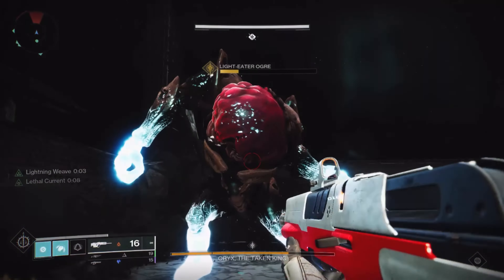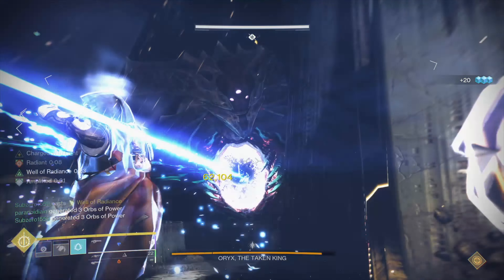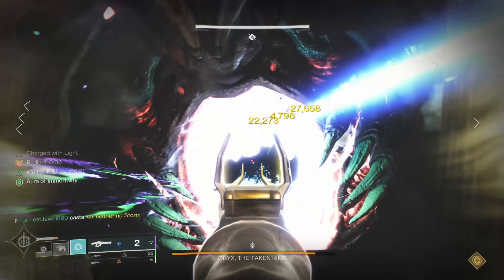For the challenge, you have to kill different Light Eater Ogres and Knights. To do this, you can rotate positions after each damage phase, so you'll get a different Ogre and Knight each time.